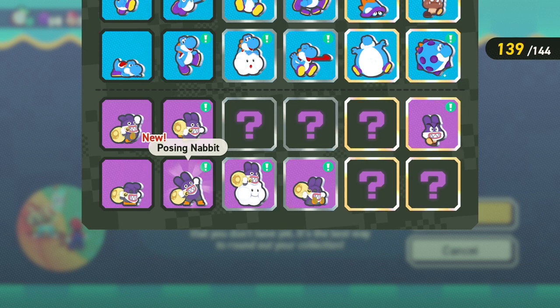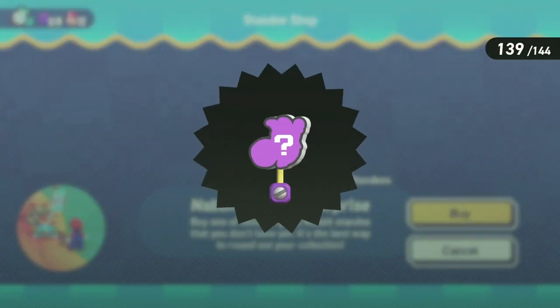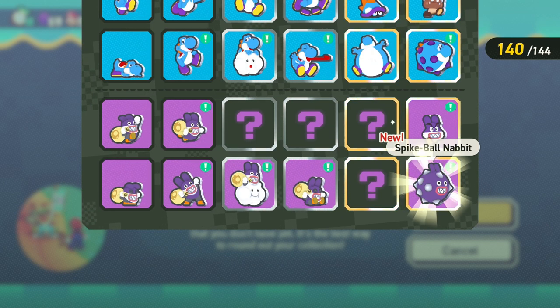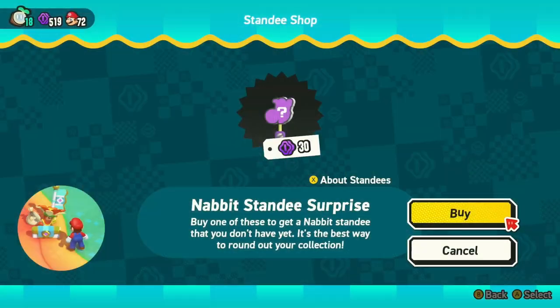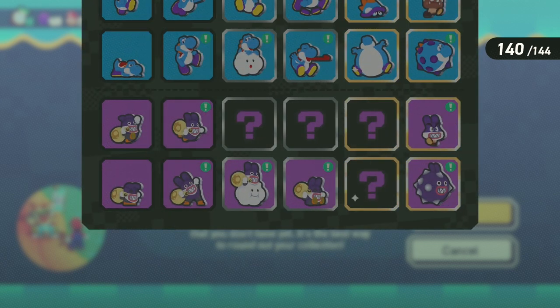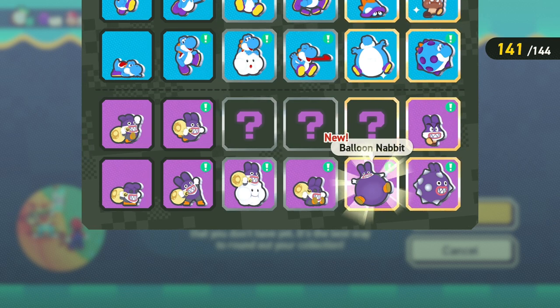Oh, posing — looking so good! Nabbit's kind of a funny character to me. He kind of popped up randomly in one of the older games and then just became a real fun character. Oh my gosh, the spike ball Nabbit — love it! I've always been sort of confused by the whole Nabbit character in general, but I like seeing him. He's just a funny one. The balloon Nabbit — wow — with the little ears!